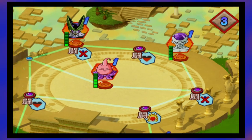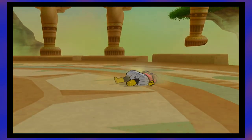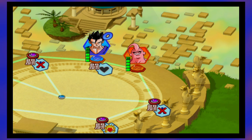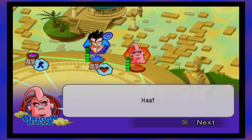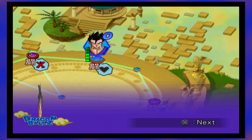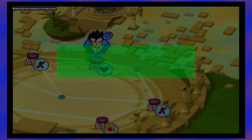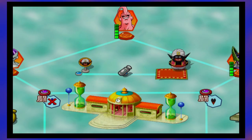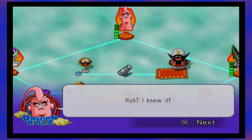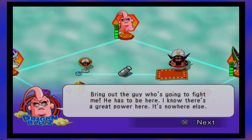After Babidi's demise and all that from Cell, Frieza, and Vegeta, we demolish Fat Buu and go on with our day. But then he suddenly transforms into Super Buu. I'm not going to die! Wait! Majin Buu! Ha! I knew it! Bring out the guy who's going to fight me! I know there's a great power here! Darn, they've been training so hard to defeat Majin Buu, but I never thought he'd come into the Hyperbolic Time Chamber!